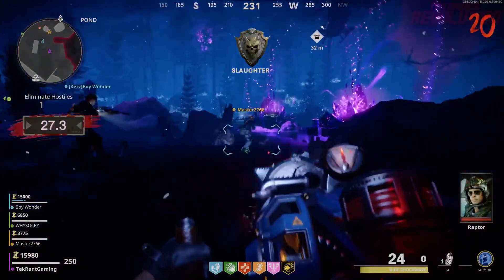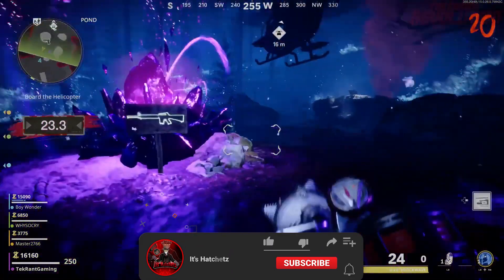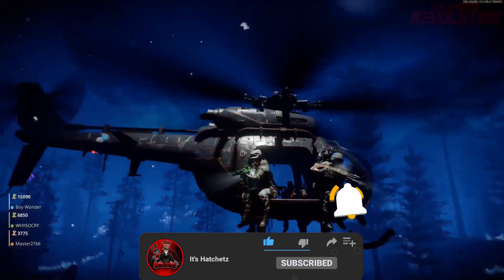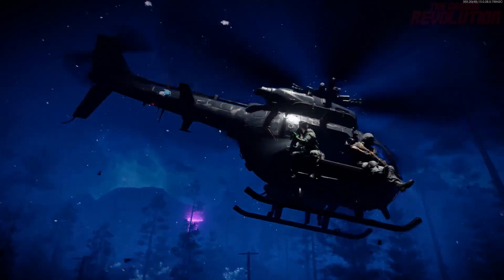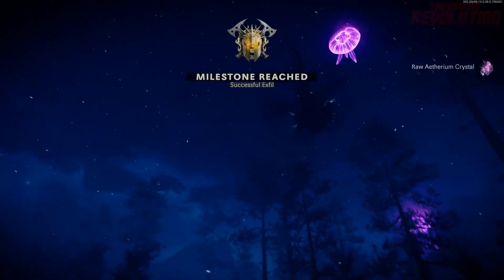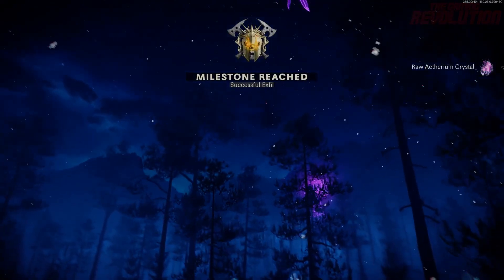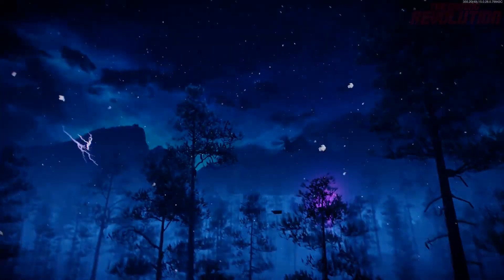He was able to do this by starting the process of going into the Dark Ether portal at round 19. I guess he kept the last zombie or something and then ran to the exfil and did it on round 20. I'm not sure if you guys can actually replicate this, as Treyarch might have patched it or it might have been a game glitch — I did try to do this myself and only got failure. But basically, you could in theory exfil in Dark Ether mode, as TechRant Gaming has done.